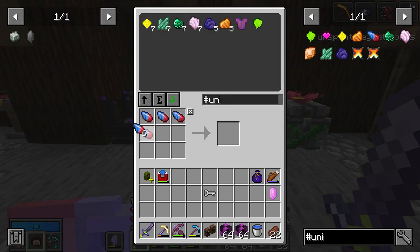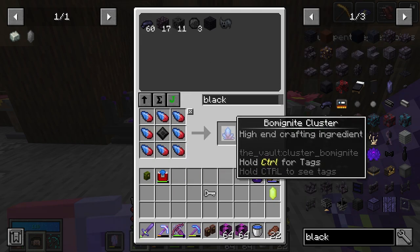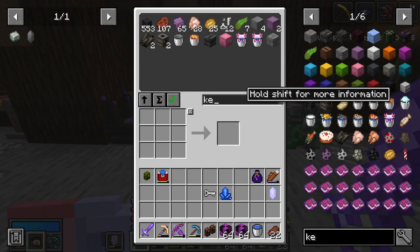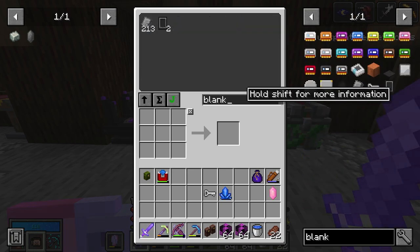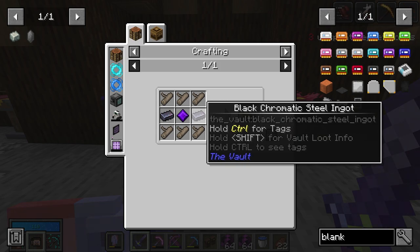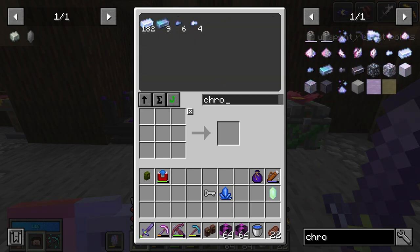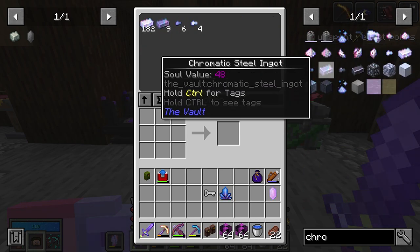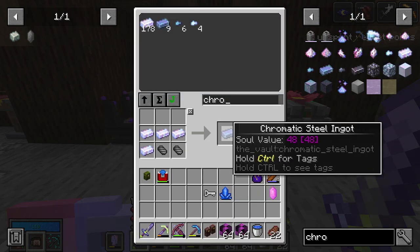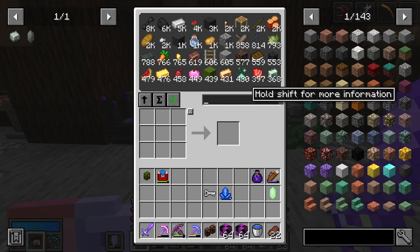Bombing night is an easy cluster, so we'll just do that right now — this will be our bombing night key. I believe we can make another blank key; I think we have enough resources. Black chromatic steel — do we have enough? For one black chromatic. Just enough. Exactly enough. Perfect. Then we're sending it.